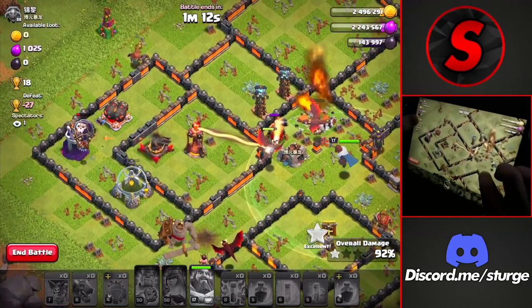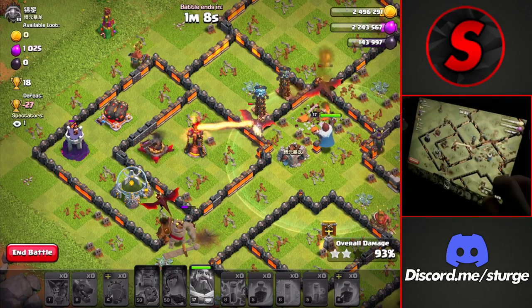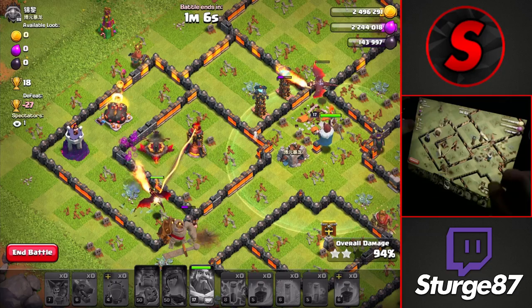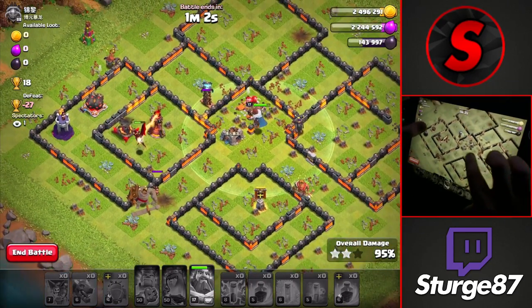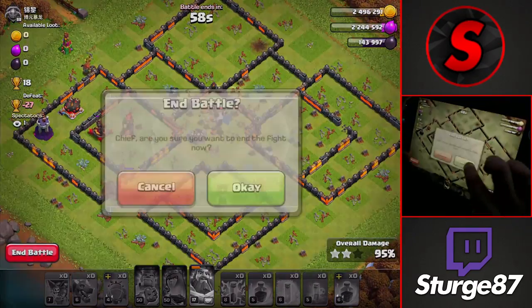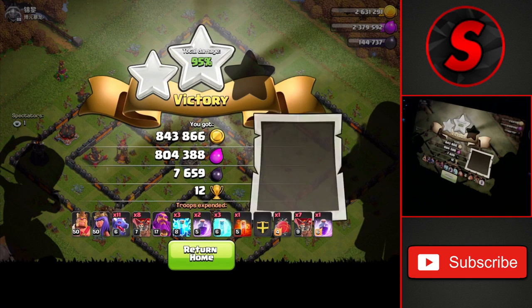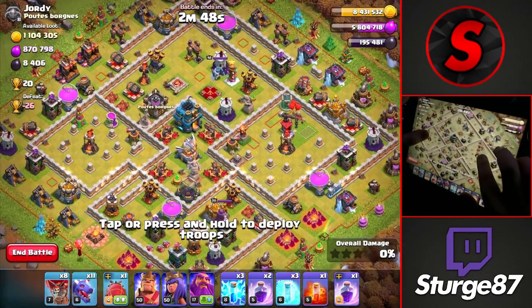This should be an easy three-star, but the attack finishes as a 95% two-star. Since we're farming, the three-star doesn't matter — we still got almost a million of each resource from the first attack.